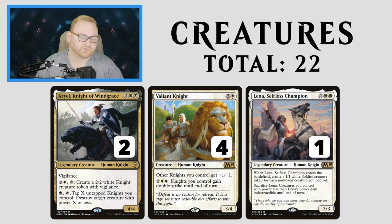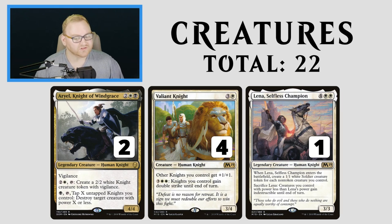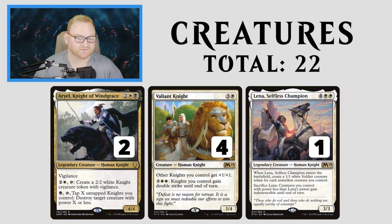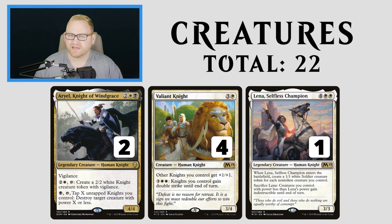Lena, Selfless Champion is here for all those board wipes we don't like. A 6-mana 3/3 — when it enters the battlefield, create 1/1 white soldier tokens for each non-token creature you control. You can also sacrifice Lena, and creatures you control with power less than Lena's power gain indestructible until end of turn, effectively saving everything except a Knight of Windgrace unless they're pumped up by Valiant Knight or Radiant Destiny.